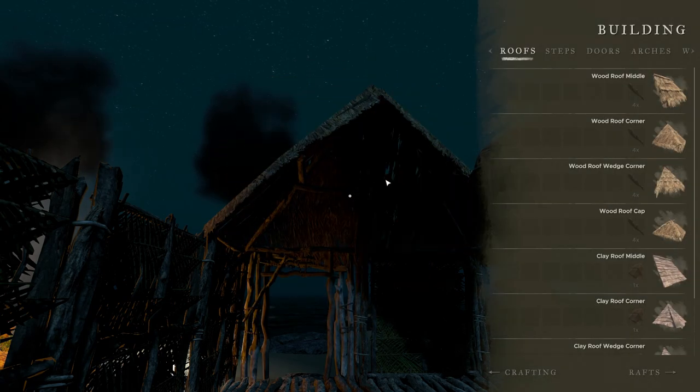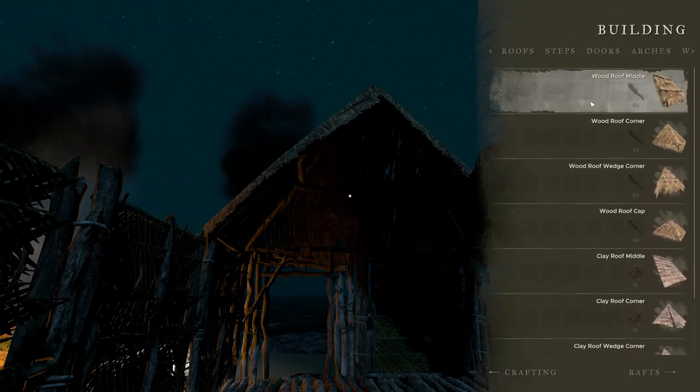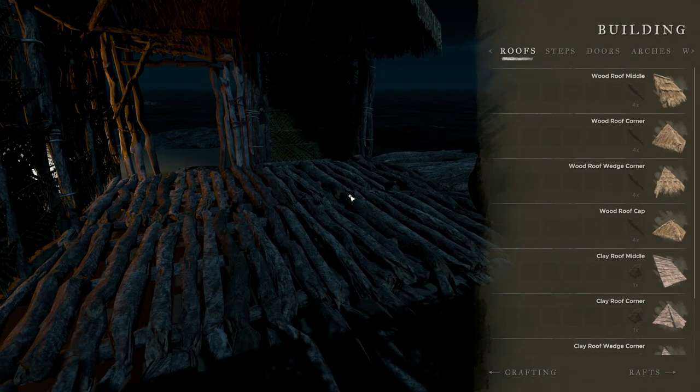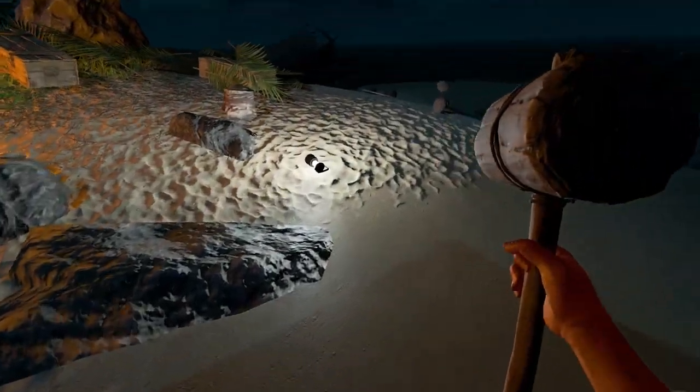I think we're just going to use middles all the way down. Let's say I use a roof middle here — oh, I don't have enough sticks. I'm out of sticks now. We go through stuff quick with that construction. All right, well that's cool.